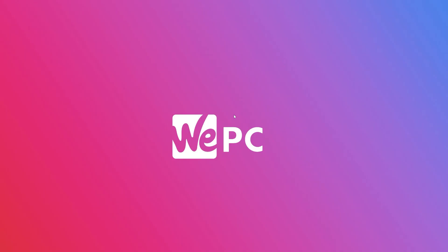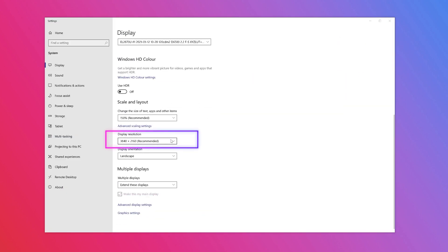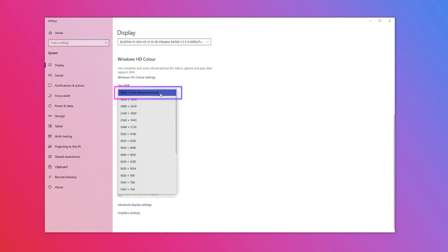Our fifth method is a little more straightforward: choose a lower screen resolution. Start by right-clicking on the desktop and selecting display settings on the pop-up menu. With the settings window open, scroll down to the display resolution and select a lower resolution than the recommended setting. For example, switching from UHD to Full HD might help your game run. You may also see improved performance if you play in full screen or borderless mode, and by turning off any secondary displays connected to your PC.